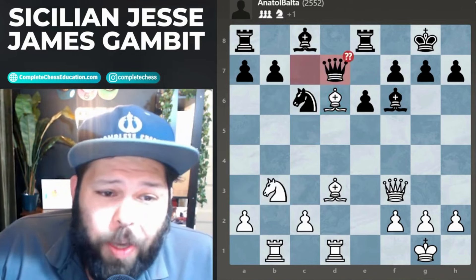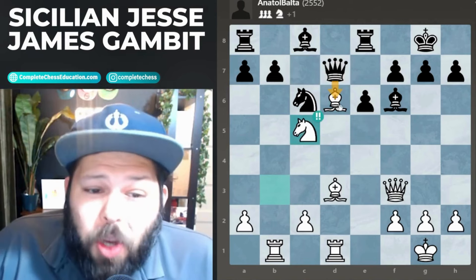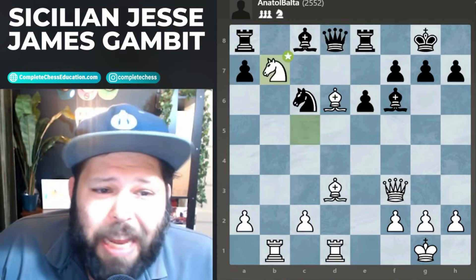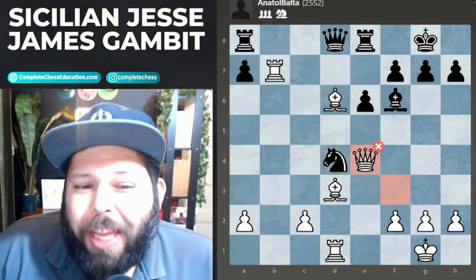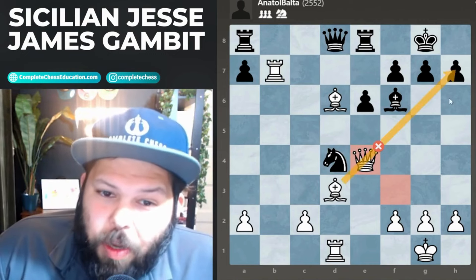After queen to d7, I do the exact same idea: knight to c5 yet again. Remember, the queen cannot take because of bishop takes h7. The game ended pretty fast — queen d8 got played, knight takes b7 winning back my pawn, bishop takes, rook takes, knight to d4 — a good move.